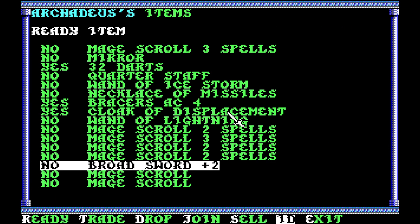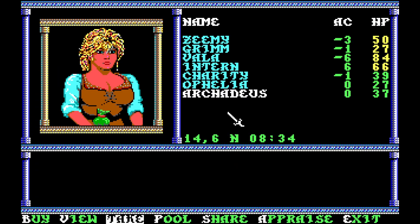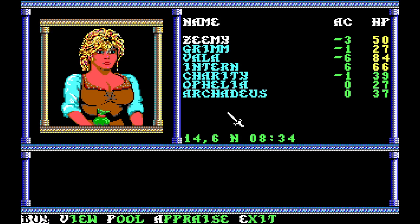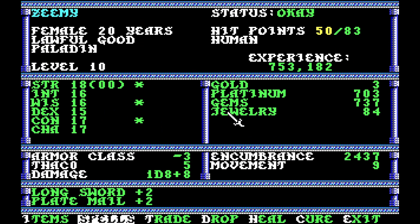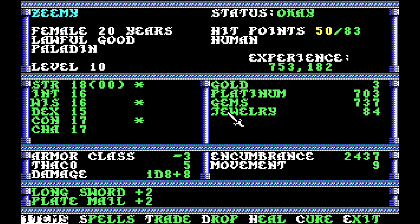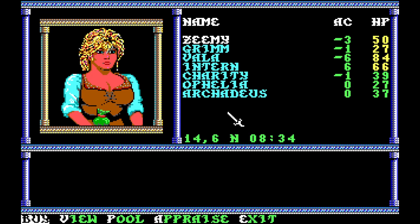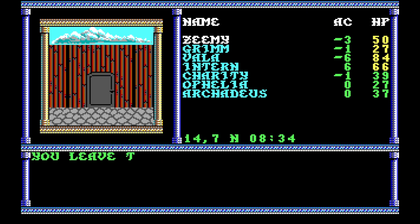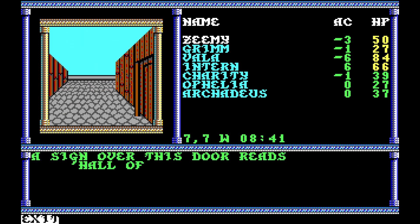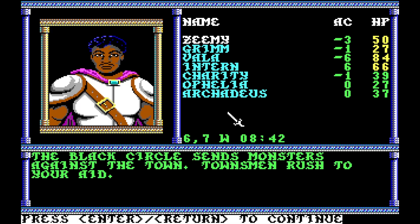Broadsword plus two. So what we're going to do is we're going to take the jewelry, the gems, the platinum, and the money. We've got short sword plus one, ring of protection plus one, ring of protection plus one. I'm going to have to clear some stuff out of my inventory, and that is actually going to require me to get some stuff identified — not identified, but some stuff put into practice here.